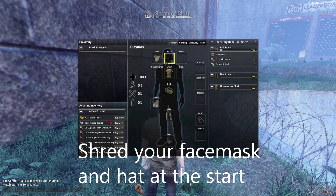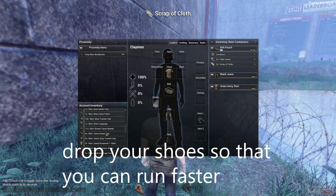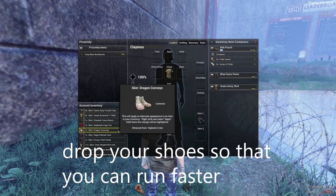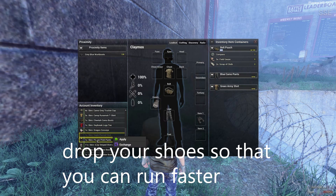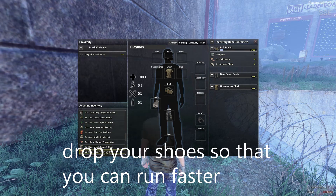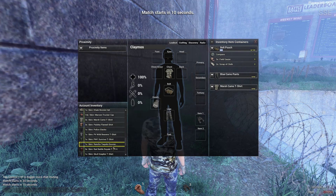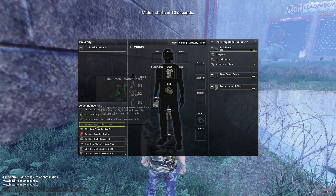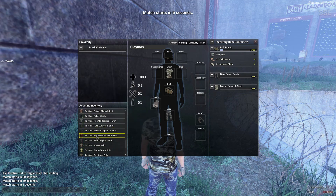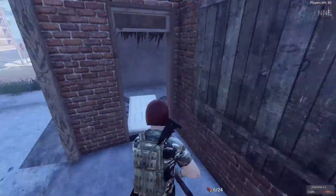Tip 1: you're going to want to shred your face mask and your hat at the start of each round, get the scrap cloth, and then drop your feet — or your shoes, just like I just did right there. That will make you run faster and quieter, so when you're on wood floors you'll be quiet. If you want, you can put on a camo t-shirt to blend in, though some people use bright stuff for easier target acquisition when shooting.